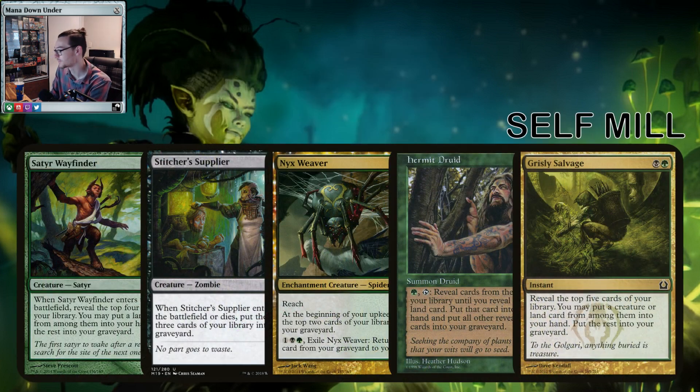Other than the infinite token combo, we need to support Undergrowth. We need to mill — self-mill is a big part of the deck. A staple like Satyr Wayfinder, the new Stitcher's Supplier, or Grisly Salvage are pretty common cards for this kind of thing. Nyxweaver is another option — a little bit long term — mills you every turn and can retrieve a card in a pinch.